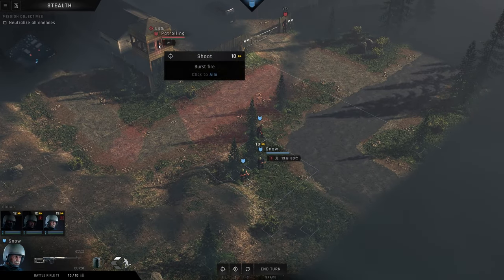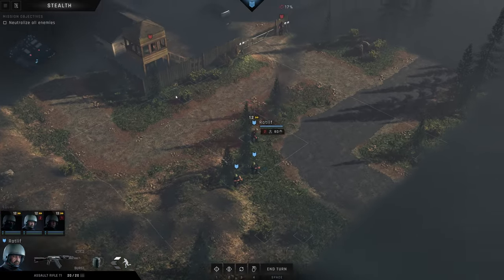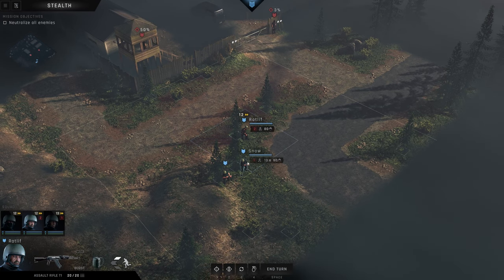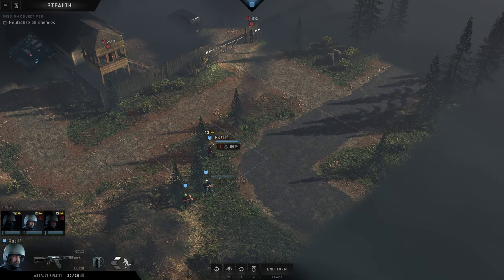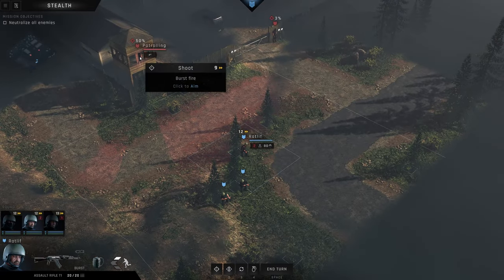So how about firing from here? It's 50-50, but it might draw them out — that's probably the best we can do. Snow also shot but not great.